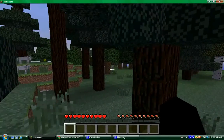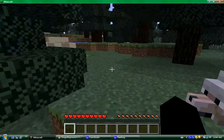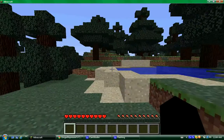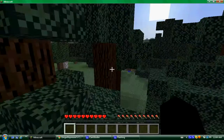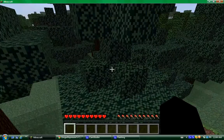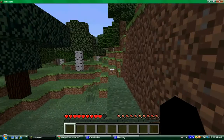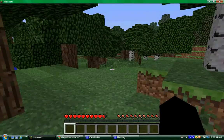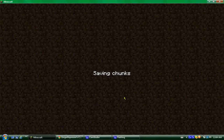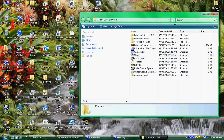Here's the world — lots of wolves, that's fun. As you can see, I do not have anything at all, nothing around me — that was a fail. So MCEdit is an out-of-game editor, so you want to go ahead and save and quit, then open up your MCEdit.